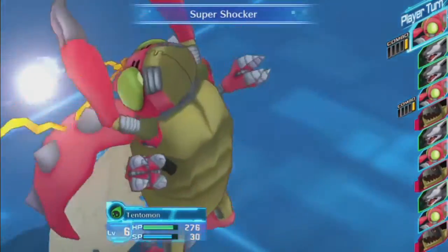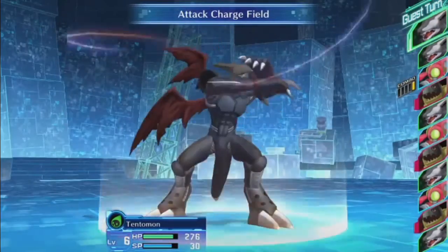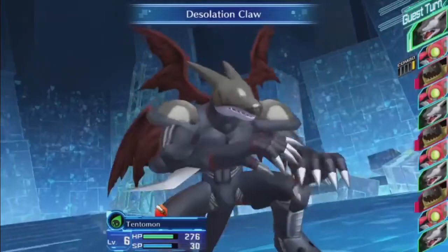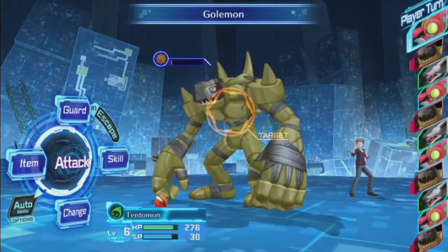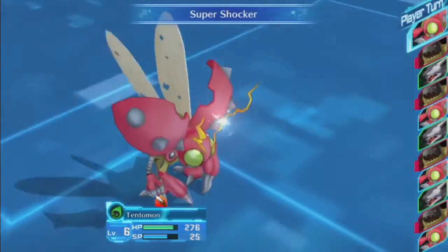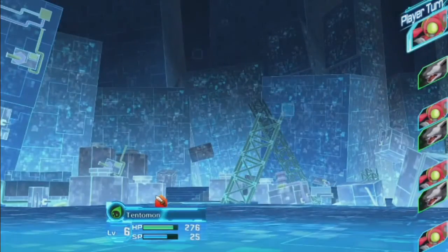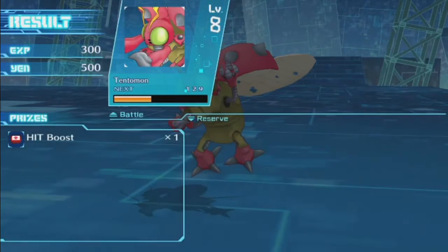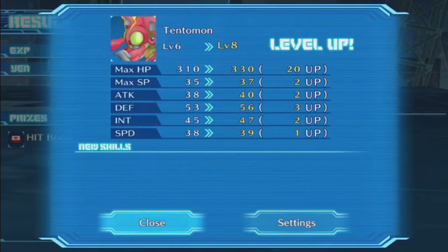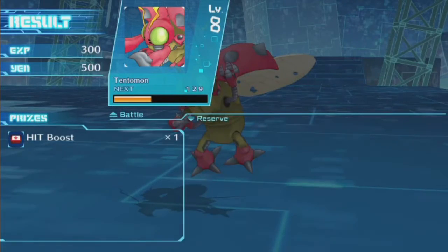He's going to hit us with an awesome Quake, which did no damage. We're going to hit him with a Super Shocker. Using Desolation Claw — we'll find the name on it again. Golemon. Okay, the Golem — figures. We'll hit it with a Super Shocker again and take it down. Look at us go — we got two levels out of the deal. 300 XP, 500 yen, and a hit boost. We got three in defense and only one in speed, which is good since speed isn't a factor in Tentamon's Digivolutions.